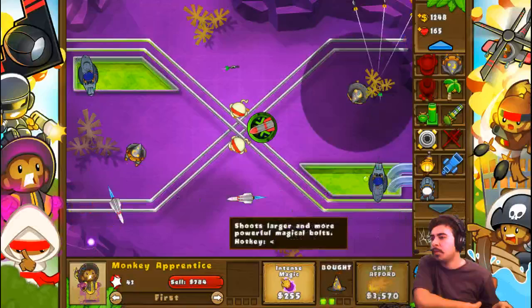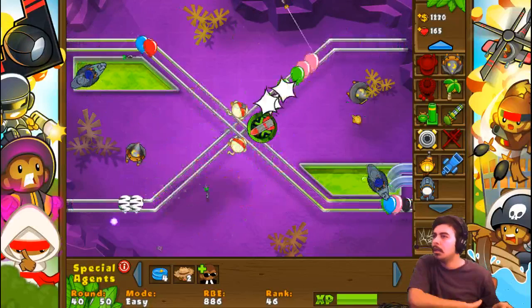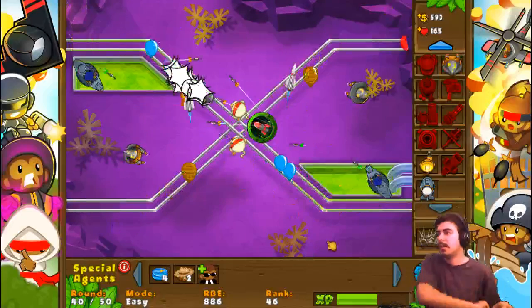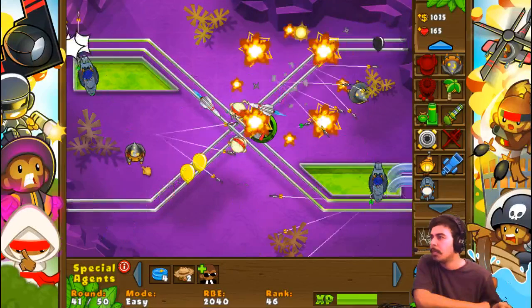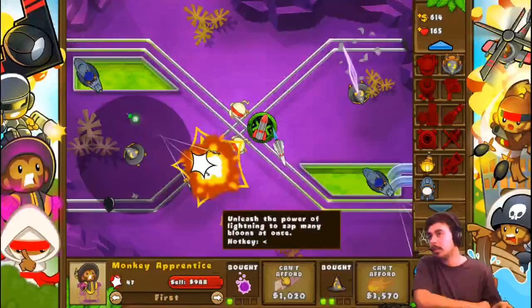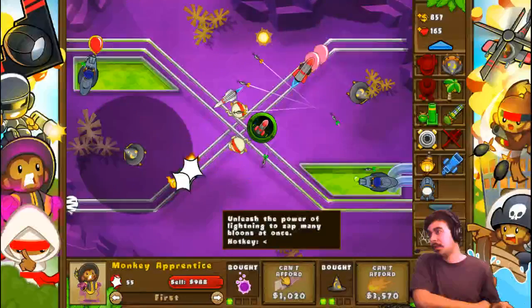Now I'm getting quite a bit more money. I'm going to go to monkey sense so they can help with camo as well, and then the lightning to really help out with the lead and just any other bloons in general — clumped bloons or whatever, even if it's only small clumps. Intense magic and lightning in seconds.